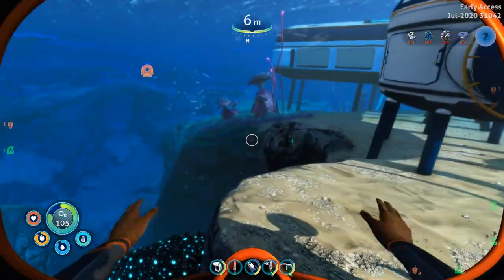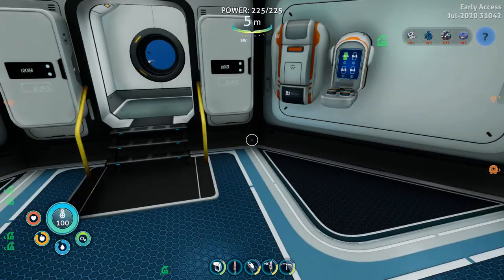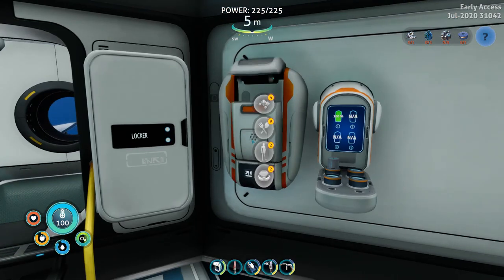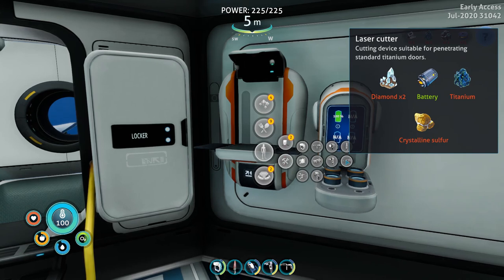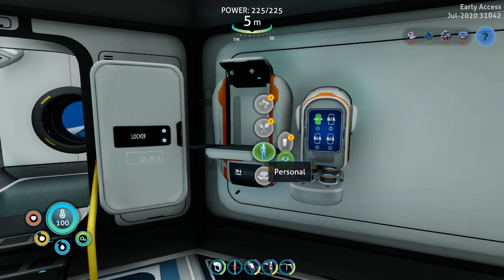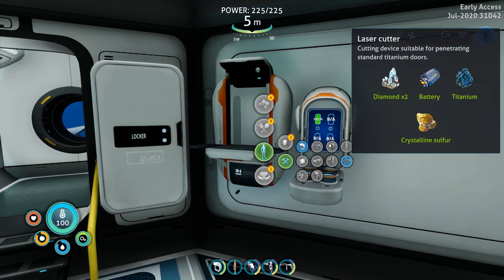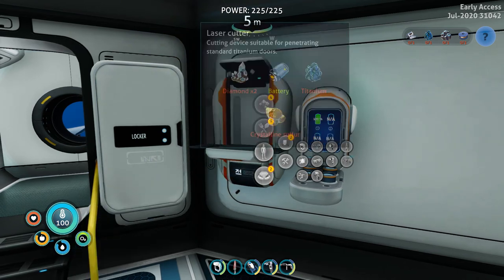There's something we need to do that I've been saying I was going to do. We have the repair tool but there's one other tool we need — the laser cutter. We have two diamonds and everything else, so let's get out the diamonds. We need titanium and crystalline sulfur. It lights up, so let's go ahead and make it. This is going to help us out the most — been promising to make this, I just kept forgetting.